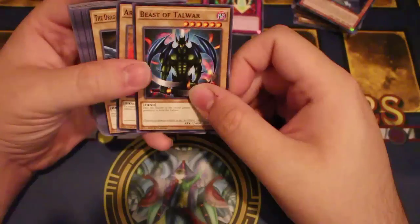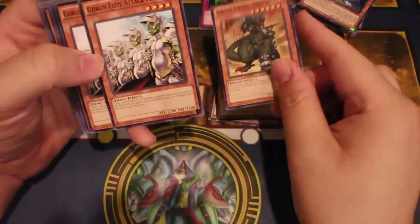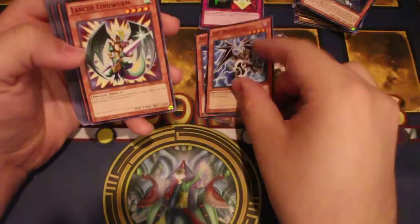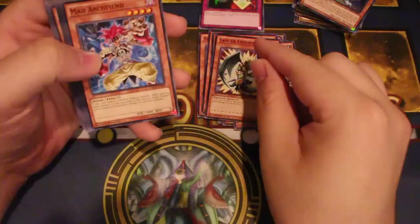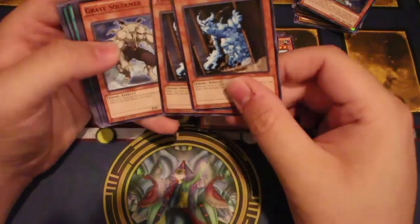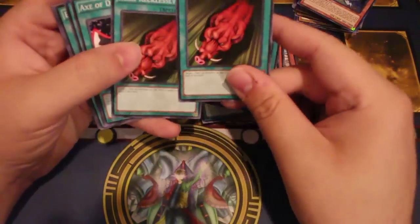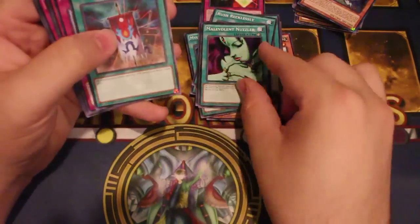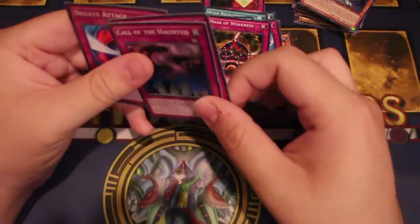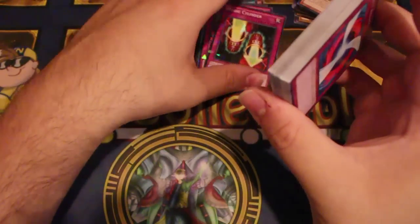One Beast of Talwar, one Archfiend Soldier, two Dragon Dwelling in the Cave, one Gravity Crush Dragon, two Goblin Elite Attack Force — haven't seen him in a while — two XYZ Dragon, two Lancer Lindworm, two Mad Archfiend, one Fabled Raven, two Lancer Dragon, two Thieving Nightmare, one Grave Swimmer, one Monster Reincarnation, more MSTs, two Rush Recklessly, Axe of Despair, Malevolent Banner of Courage, two Trap Hole, two Dust Tornado, one Mask of Weakness, two Call, and one Negate Attack.